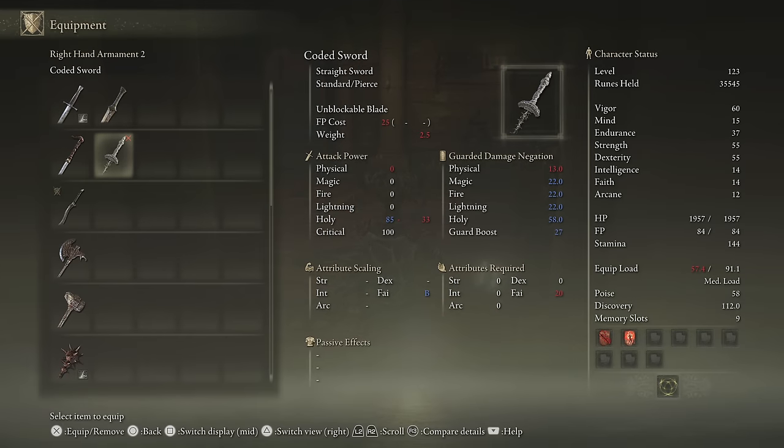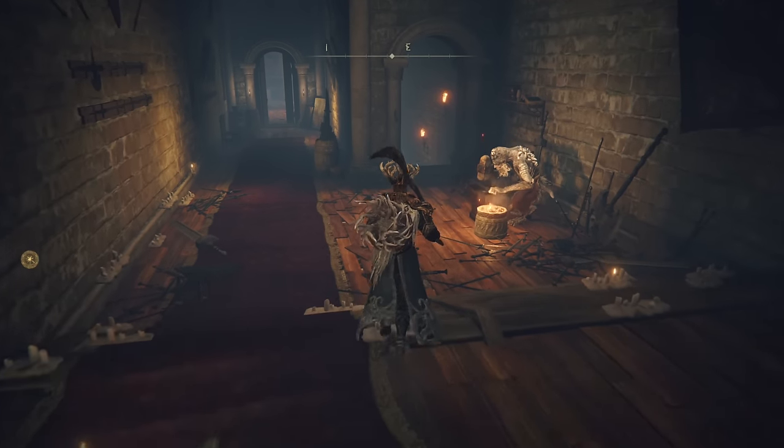That weapon we got is really nice for faith builds — it's similar to the Cipher Pata except it's a straight sword. It also has a really awesome unique weapon art on it. I like using that.